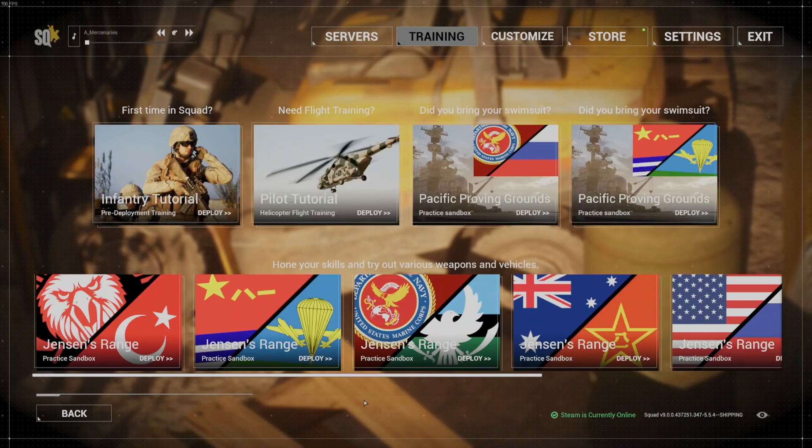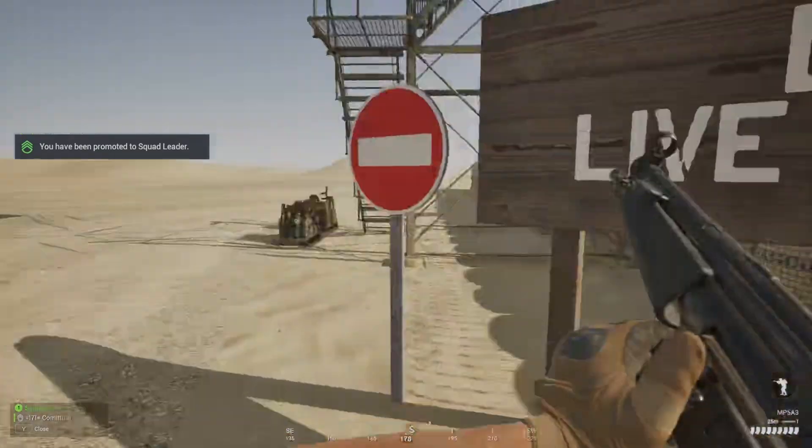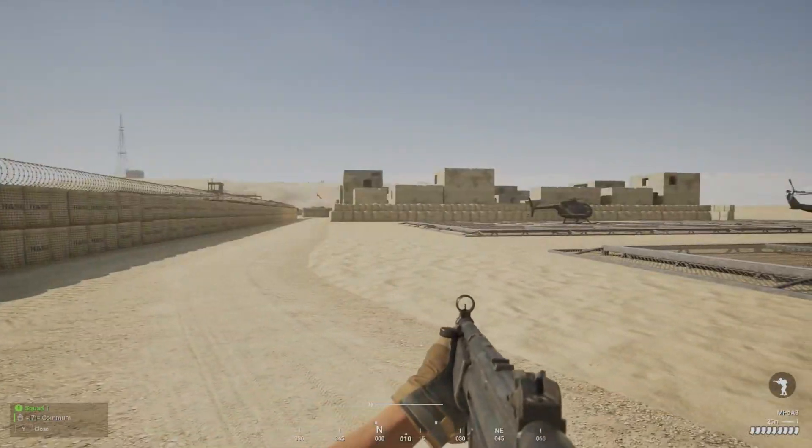If you want to test out any of the factions, any of the equipment, or how the game feels, just go to Jensen's Range. Here we are in Jensen's Range. As you can tell, this is not Unreal Engine 4.